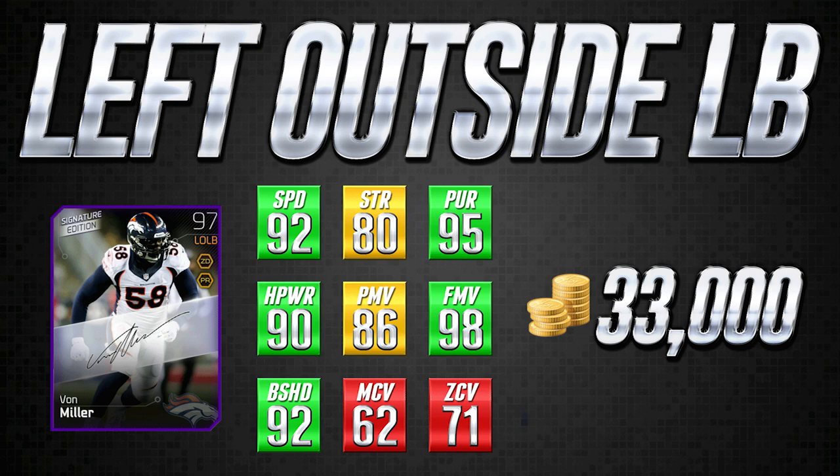I'm using it right now as my left defensive end and it is just beating the crap out of the opposing team's right tackle. This is for people that like to pass rush and like to blitz with their linebackers, particularly people that run 3-4 defenses. This Von Miller card is exactly what you're looking for — with 92 speed and 98 finesse move, Von Miller is one of the absolute best pass rushers in this game at any position. It doesn't matter if you put him at defensive end or keep him at linebacker; he is going to get to the quarterback almost as well as any card in the whole game, all the way up to the ultimate legend cards. For 33,000 coins, this is the best pass rusher you're going to find anywhere near this price range.